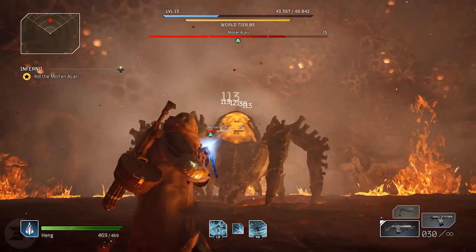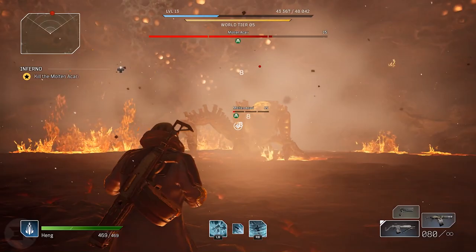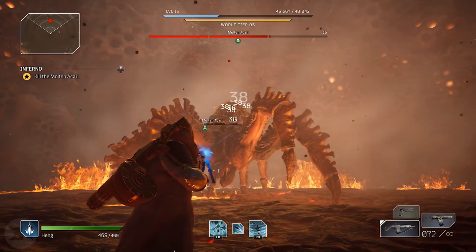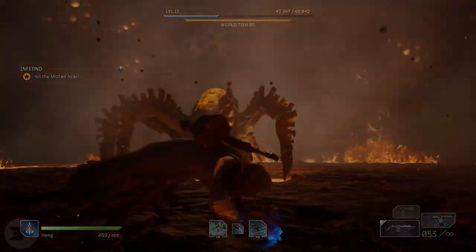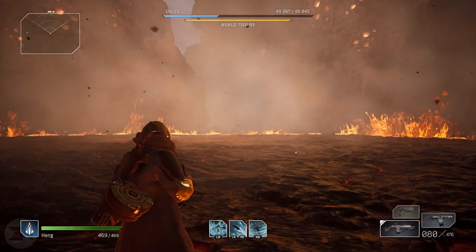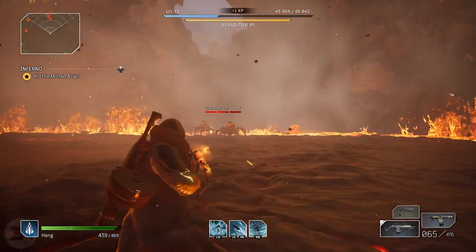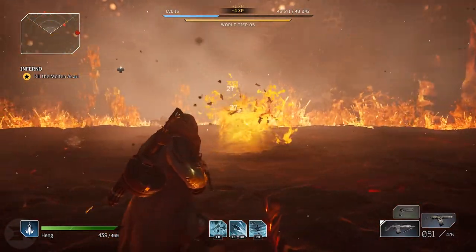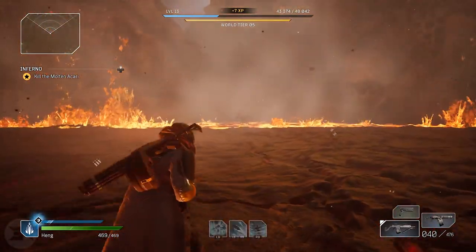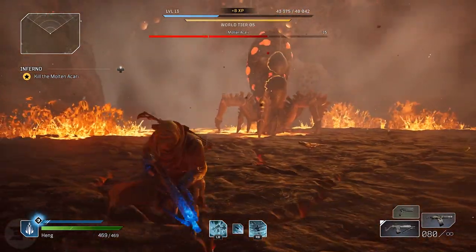In Phase 1, look for big blue circles on the floor — that means he's going to jump and land on that circle, so get out of it or he'll do a lot of damage. Also watch for pools of lava, and the outside of the map is also lava. The main mechanic is that the big ball on his back has a shell — you want to knock his shell off, reveal his gooey insides, and shoot them. Something like Twisted Rounds is really useful here.